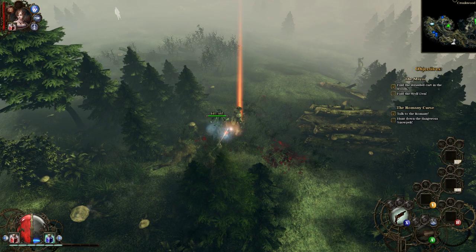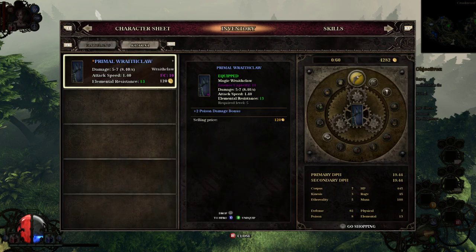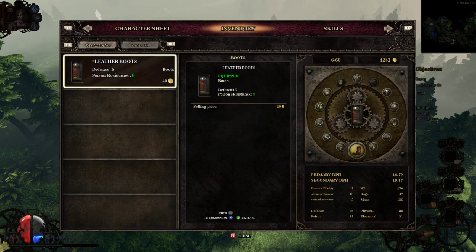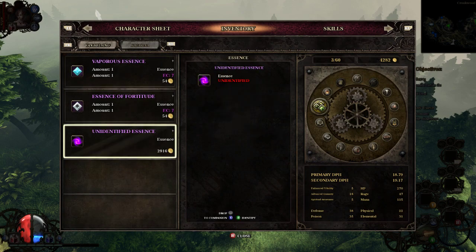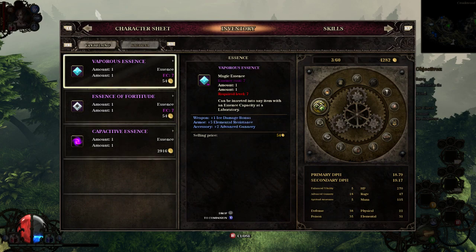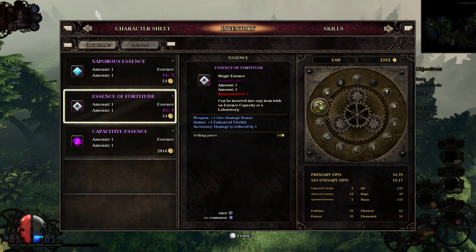We got some essence — hello. Not that I can use them right now because I don't have a place to put those in, but thanks, game. Unidentified — identified, identified. Advanced gun — nice.